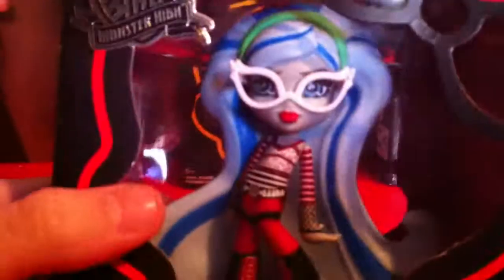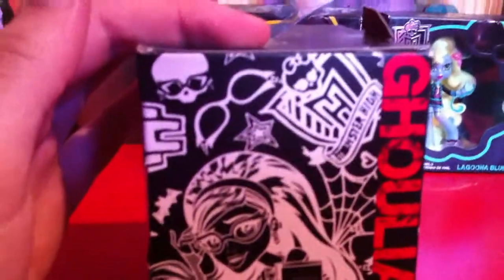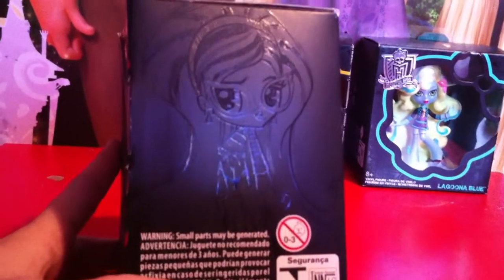First, I'm going to start off with Ghoulia. I love Ghoulia — if I could only pick one of these three, I would pick Ghoulia. No offense. She has this little silver Monster High logo. She has a skullet, and outlining the skullet it's a red line. I think that's her favorite color. Here's some of her box art. Ghoulia Yelps on the side. There's some of her box art. That's Ghoulia.